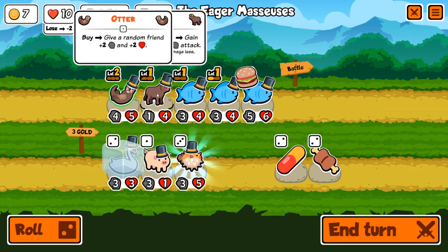We'll throw him up there, we're out of gold so we'll go ahead and end turn. I should have put the parrot behind the dodo — that was a dumb mistake — and hopefully it doesn't cost us, but I think we're pretty good on this one. Even with the horse and the sheep, we are good to go.